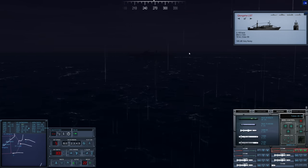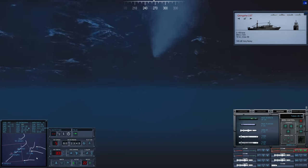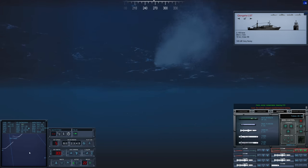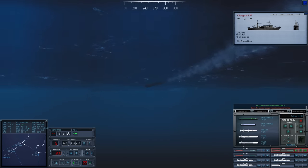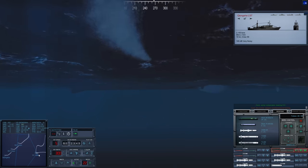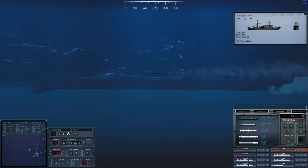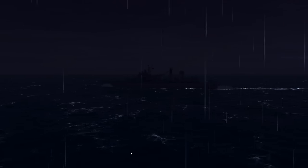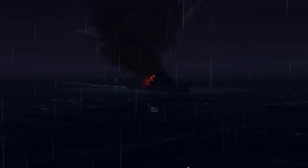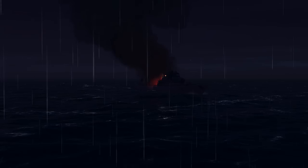The Luhu is the biggest threat here — the most competent warship we've been up against. Torpedo is running hot, straight, and normal towards the target. A little noisemaker — thankfully, we still have sonar contact so we can guide it. Impact! Luhu destroyed. Two more torpedoes inbound.